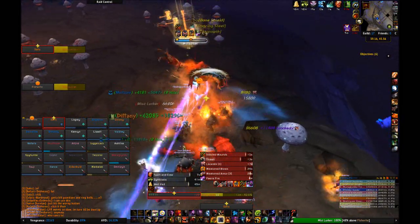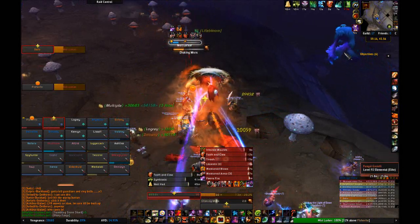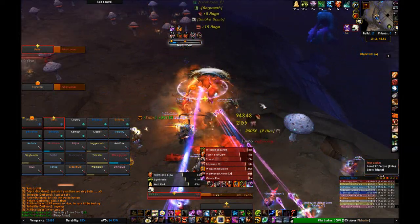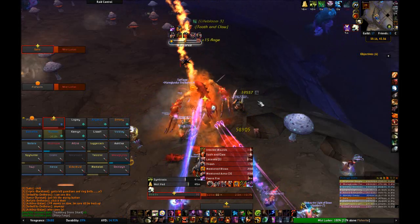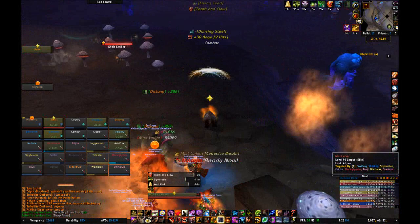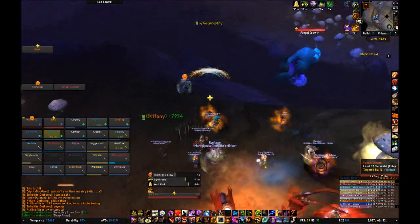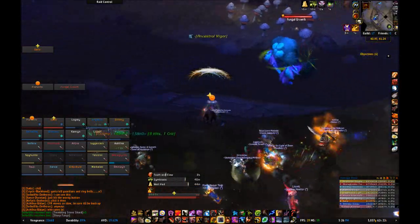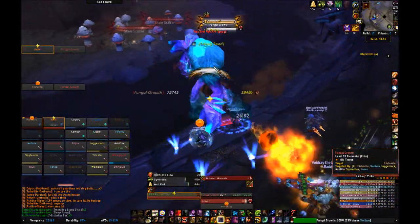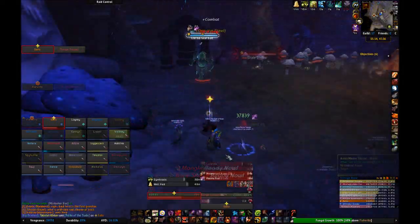First up is the trash. Trash slowly gets worse and worse the further into this raid we go — there's a whole dungeon's worth of trash before Megara. It's mostly just trash though, without anything crazy. Just AoE as much as possible and interrupt any abilities you can, but it shouldn't really be that bad. Watch out for extra packs that stupid mages pick up in LFR — it can get out of hand pretty quick.